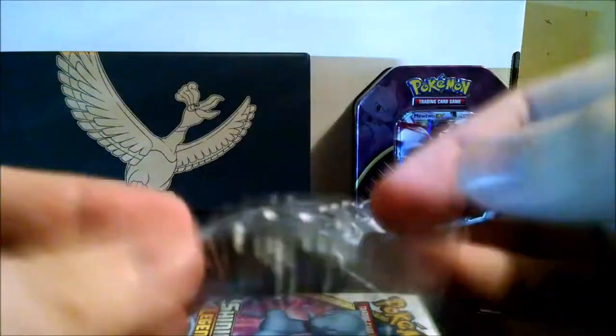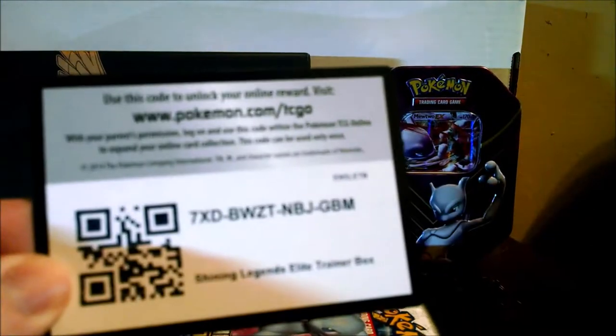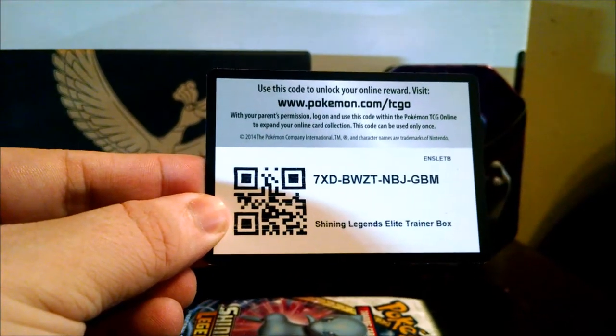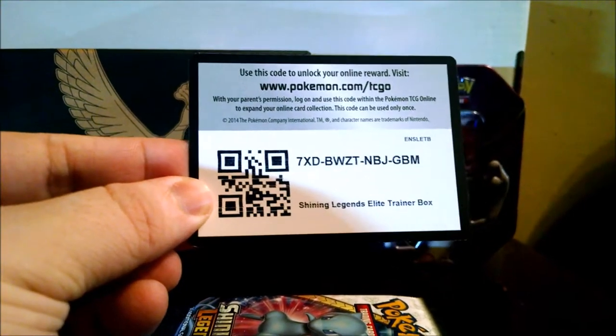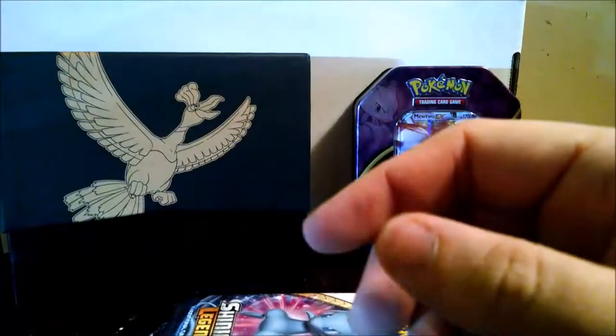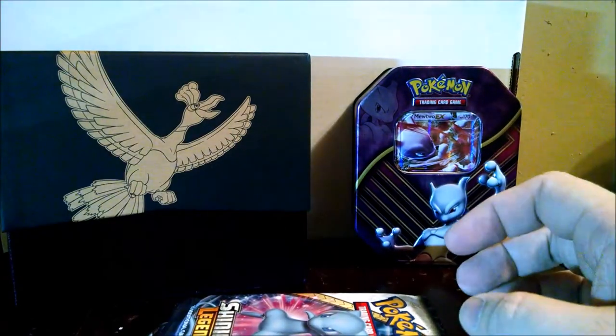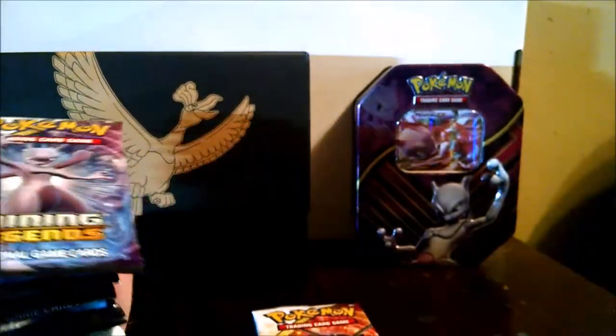Alright, so we got our energy cards. Here's a code card — these codes are live now, so that's great. I've done one other Shining Legends unboxing where the codes weren't live, so they may not have been claimed; I'll link that in the description if you guys want to go grab those codes. We got a Shining Ho-Oh promo — very, very cool card, look at the texture on that. Got our sleeves, card dividers, chips, and our pack art.